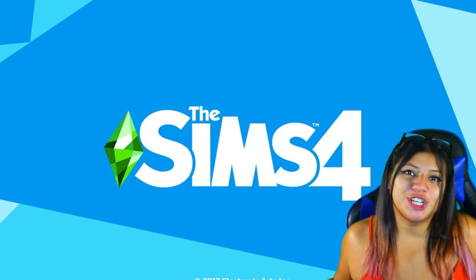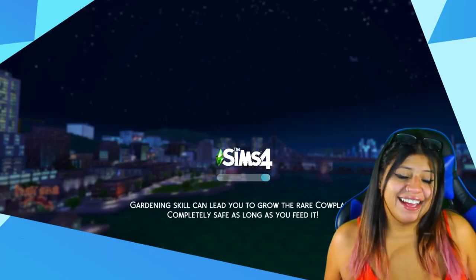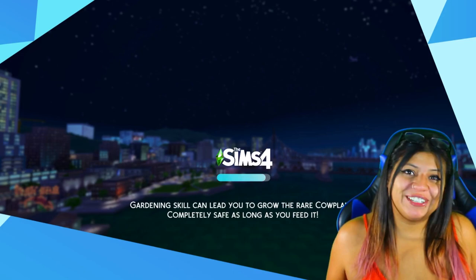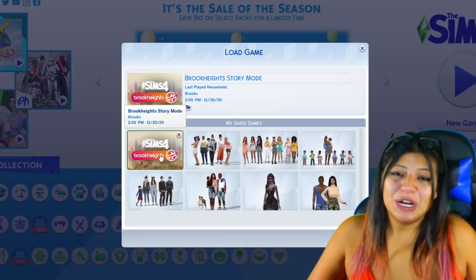Now go ahead and launch your game. It should have installed by itself so all you need to do is launch it up and it's going to pop up in your save files. As you can see the background is Brook Heights so we have a different loading screen — how exciting. Go to load game and here it is, you guys. Do you see Brook Heights story mode right there for you to play?